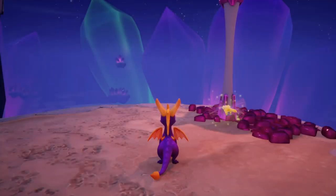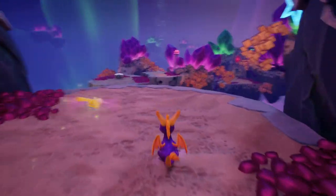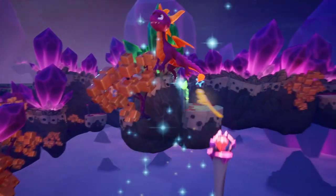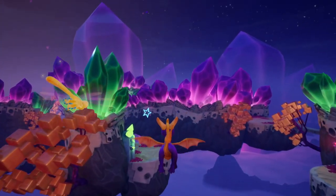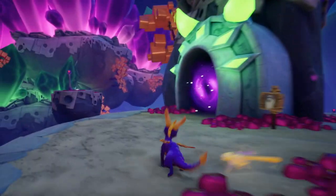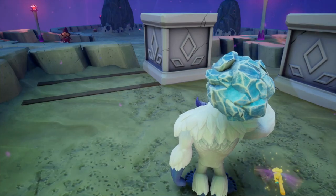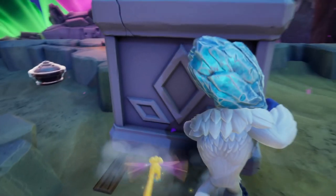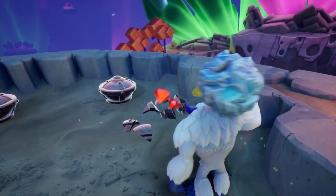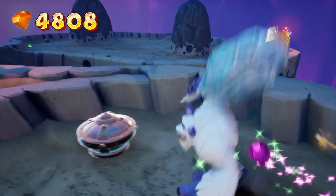My headphones — the cord keeps getting stuck between my Fitbit's wristband and the clip on it, so it just pulls them out of my ear. It's annoying. Anyway, we do a Bentley section here. He's just going to listen to some magic, but what we have to do here is play whack-a-mole, which I remember being annoying — especially in the remake — just because of the way they made Bentley in this game, they made him jankier than normal.